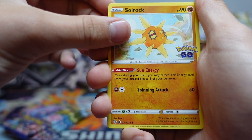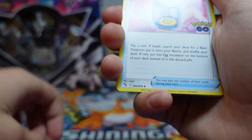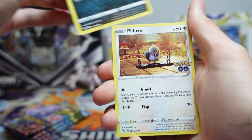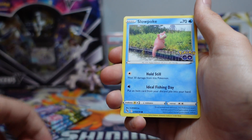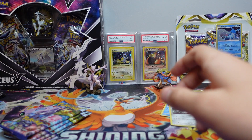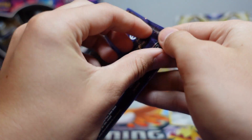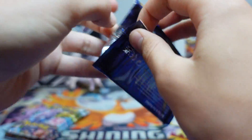Let's see what we can get. Lightning Energy, a Solrock, another Unfezant. How many cards are in the set? Only 78 cards, so it's a pretty small set. I think it's about like Champion's Path, that size. Snorlax and a Melmetal. So yeah, it's probably going to be a holo every pack of this set, but I have no idea — first time opening it.